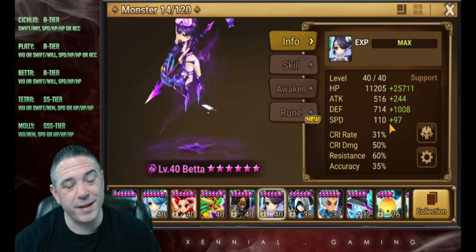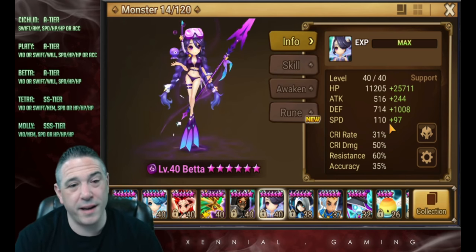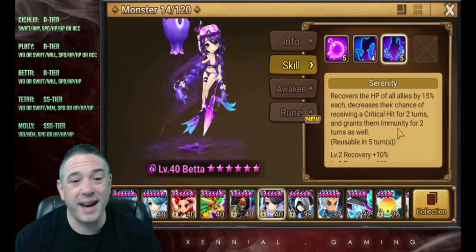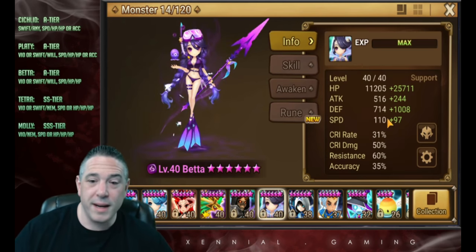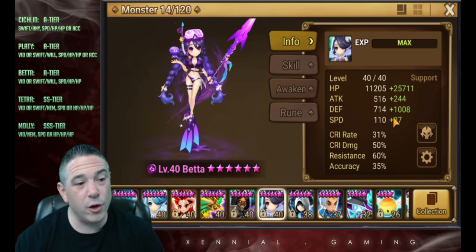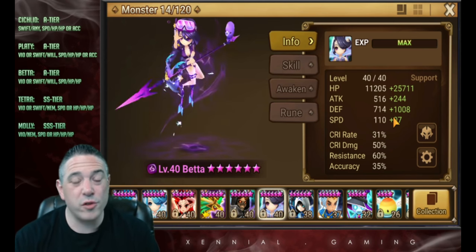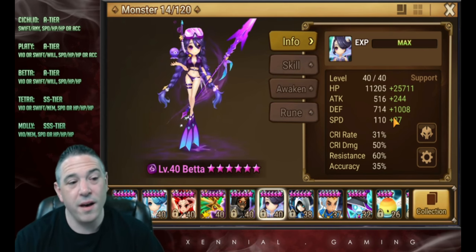One of her biggest advantages is that 110 base speed. You have the ability to build her super fast in a Swift build and push out immunity — that's why we saw her in SWC, but we also saw her not do so well in SWC. Because if you put her in a Swift build, a five-turn cooldown is eternity. She kind of has to be in Violent, or you're just not going to be able to do anything with her except skill-one-ing most of the fight. The build I've got on her is Violent Will — this is the strongly recommended build for Betta. I've got her in a very slow build because she is just on a siege defense for me, speed-tuned. The 60 resistance because she's in a Tesarian team. I have the whole team in Will and then I want her to act last, putting up immunity, because it's only a two-turn immunity on a five-turn cooldown — acting last gives a little bit longer duration of immunity.